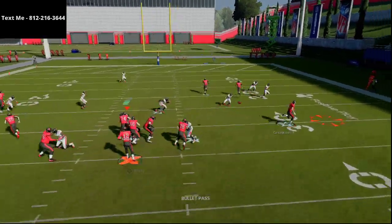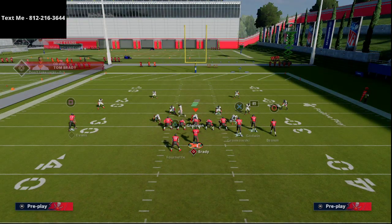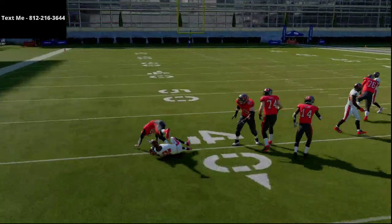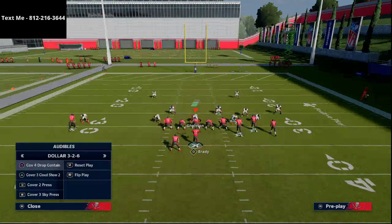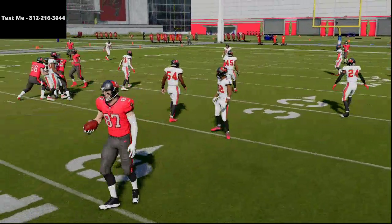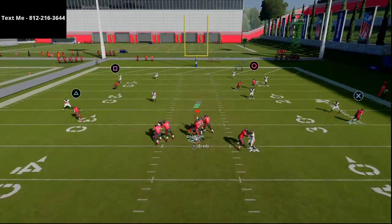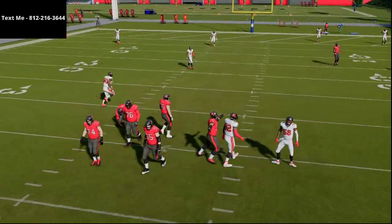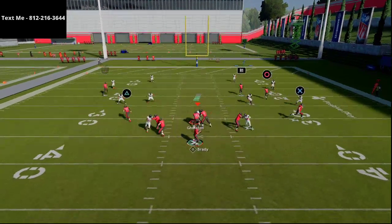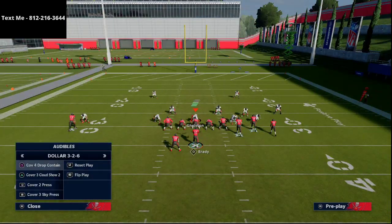Let me show you the tight end route against cover 3 hard flats — even making the wrong read on purpose, he's still able to get out there for six yards. With cover 4 and a hard flat from the slot corner, you might get a pick if you don't aggressive catch. I'd highly encourage you to aggressive catch when you make the wrong read — you'll get maybe negative one yard, but at least you're not throwing an interception. When they have hard flats, let the flood or out route develop.